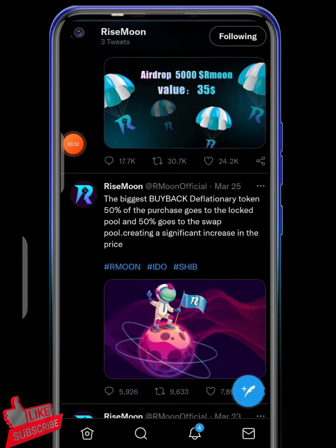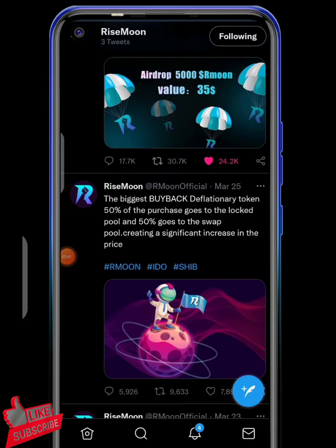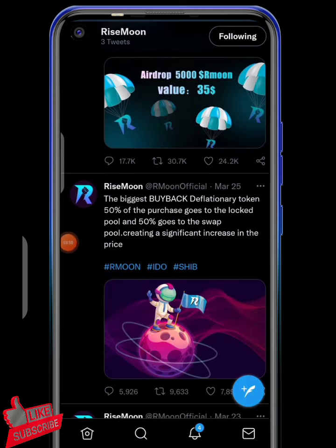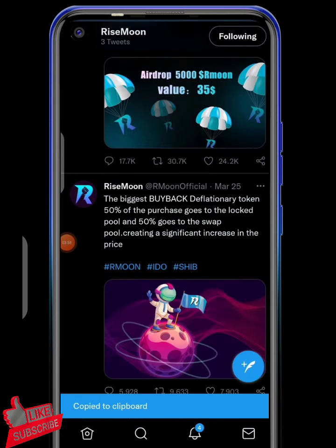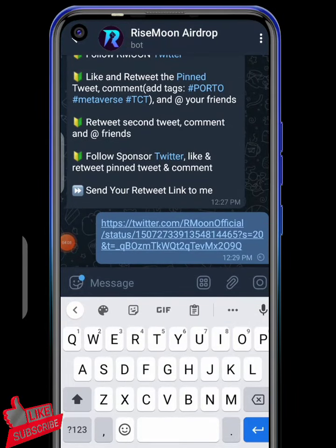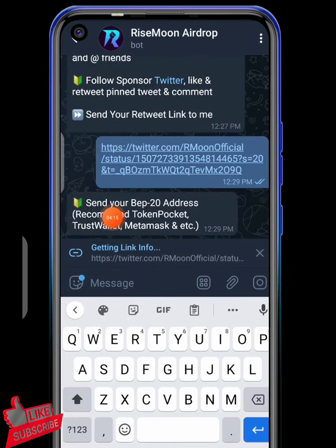Hit like on the pinned tweet and also hit retweet. The button will change — as you can see it turns green. Then go to the share button so you can copy the URL. Hit copy and after that you're good to go. Go back to the bot to proceed with the registration and send the tweet URL.